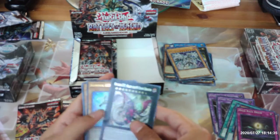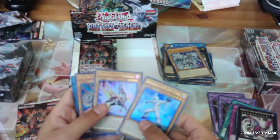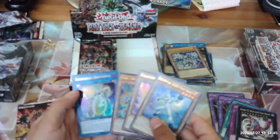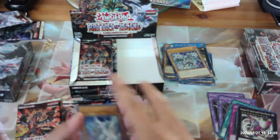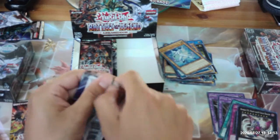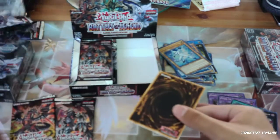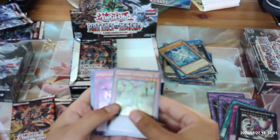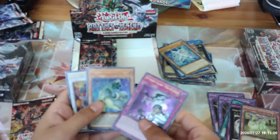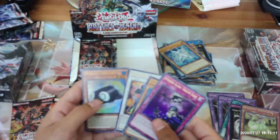C92 Heart Earth Chaos Dragon, Elemental Hero Neos Alias, Salamangrate Gazelle, Junk Anchor, Topologic Zuroboros, Danger Jackalope, Intruder Alarm Yellow Alert, Four Mud Skipper, Goyo Guardian, and Penguin Torpedo.